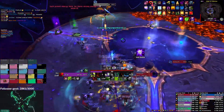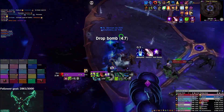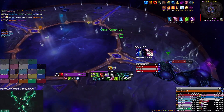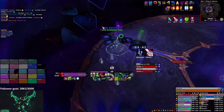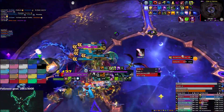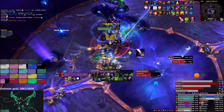Before we get into the video, I want to shout out my UI. If you like the UI in the video, it's available for Twitch subs, Patrons, and now Discord supporters. On Discord it's like $3.99, on Patreon it's $2.99, and on Twitch you can use a Prime or regular sub. You basically get everything you see in the video — my WeakAuras, Shadow Unit Frames or ElvUI profiles, my Details, everything.